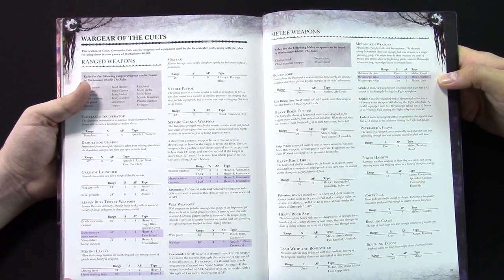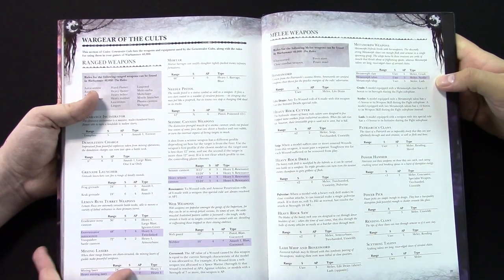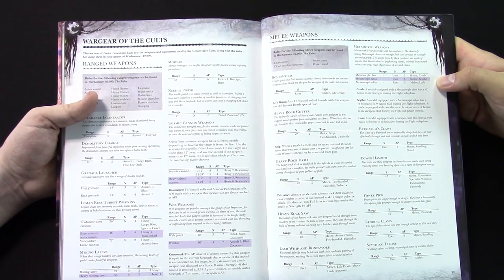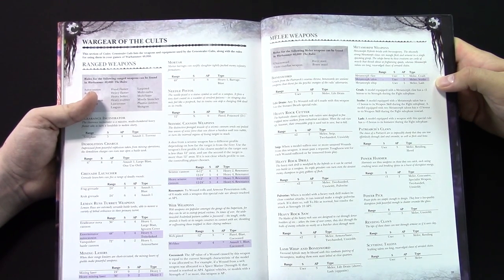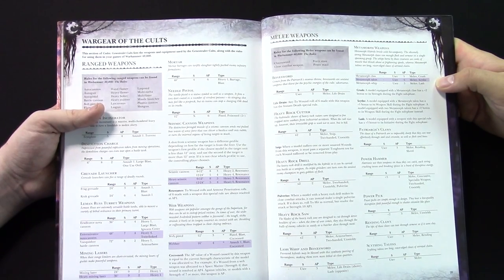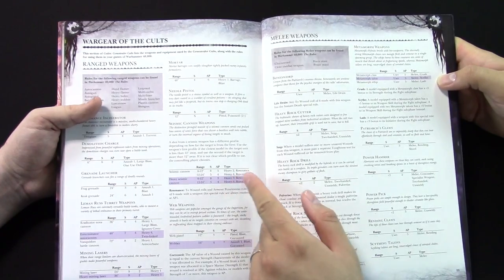I'm a big fan of Mining Lasers. It's really simple: long range, strength nine, AP2, but it's Heavy 1. It's basically a Lascannon — carrying a Lascannon around. A little shorter range, but not much. The Seismic Cannon is another cool one — this one gets better the closer it is. The basic Seismic Cannon at 0-12 inches gives you strength eight, AP3, Heavy 2, with Resonance. Farther away at 12-24 inches, it goes to strength five, AP4 with more shots. Resonance means any wound rolls and AP rolls of six are resolved at AP1.